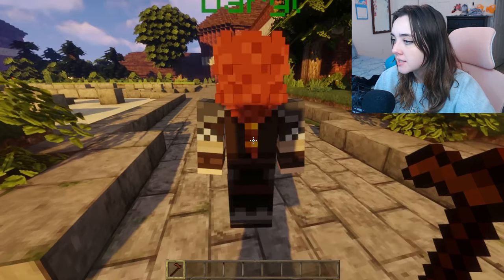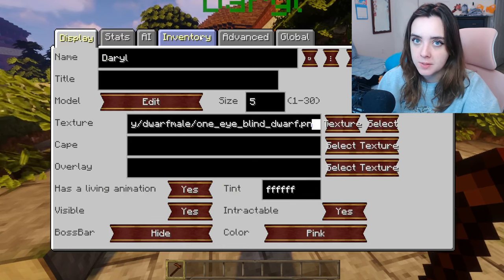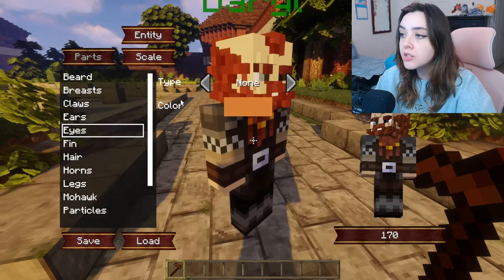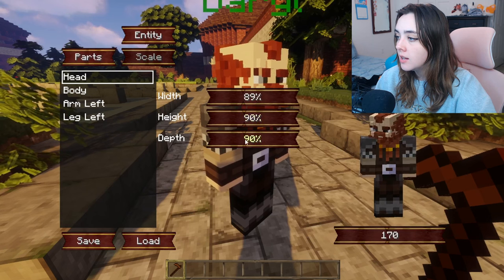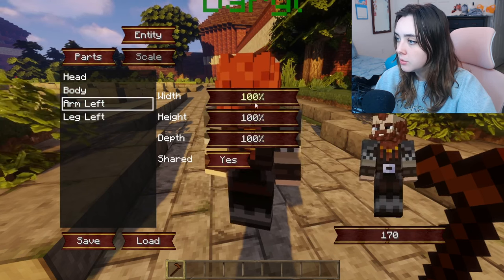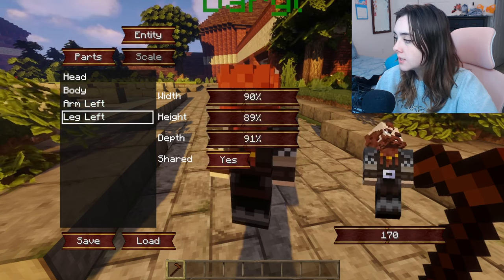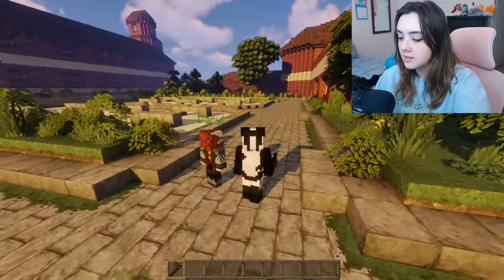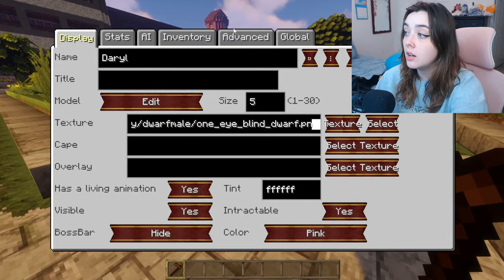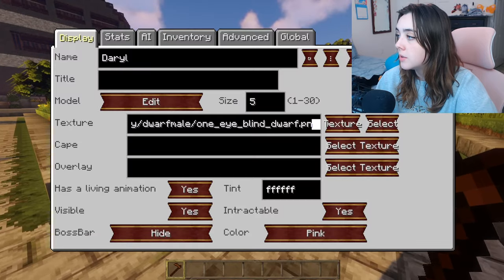You can turn off the living animation so he stands completely still. There's a bunch of customization — I'm just going to teach you everything I know. In model, you can also choose the scale. Say you want Daryl to be a short king — you can make him short, you can make him whatever size you want. You can also turn off their name tag if you'd like — if you'd like them just to be an NPC with no name tag, you can totally do that. There's also a boss bar and other options.